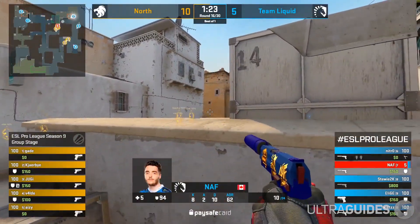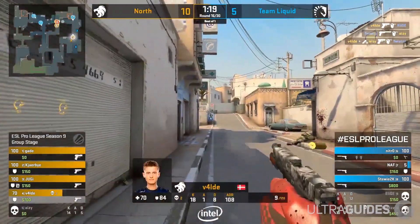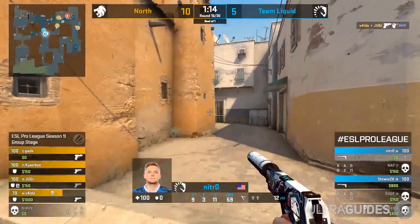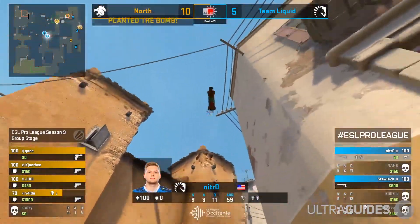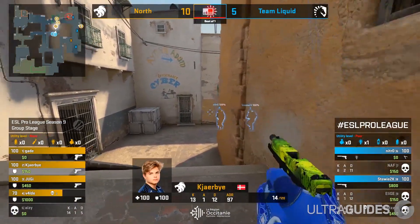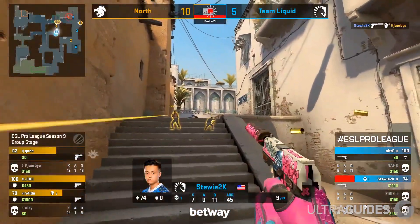Number 6: Full-Buy. This is exactly what it says — you buy everything. When buying as a CT on not the most money, you want to buy a rifle, armor, and then grenades. Always buy a defuse kit last, as long as someone on the team has one, since you can pick it up if they die. You can win a round much easier with a smoke grenade than a defuse kit as long as you aren't wasting time and you use it properly.